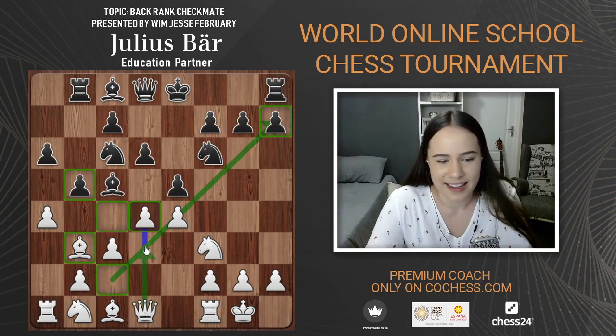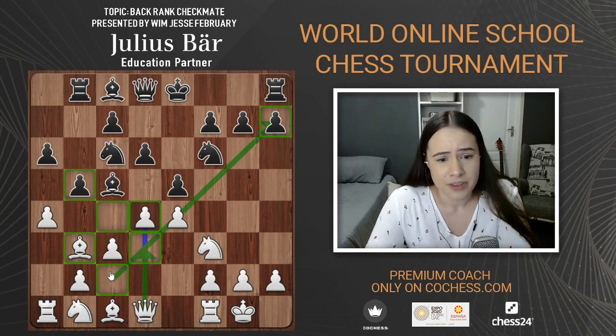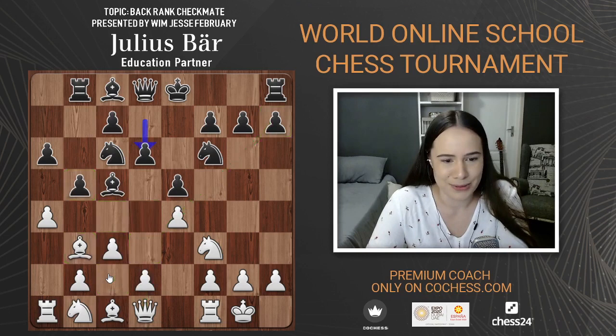What I like to do in blitz and bullet is put pressure on the h7 pawn — it obviously doesn't work in classical games against equal or higher-rated players. I made this mistake over the board where I underestimated how strong the combination of queen and bishop were on that diagonal. I was defending with my knight on f6 thinking it was fine, but later I was forced to move my knight — otherwise I lose the knight, and if I move it, it's checkmate.